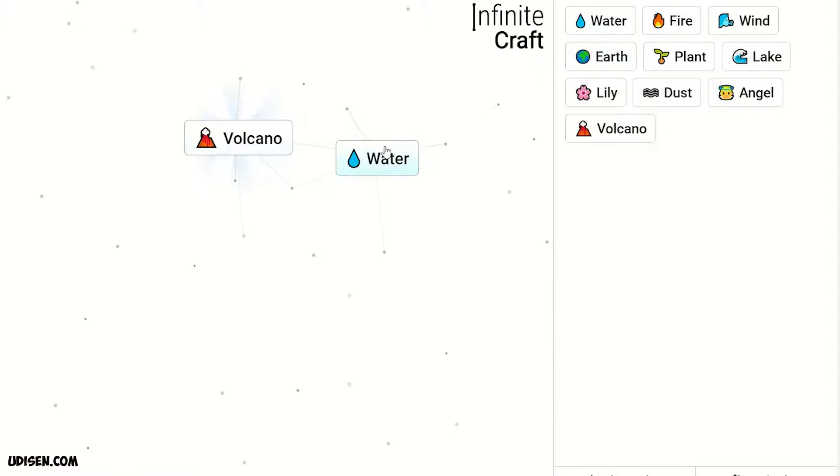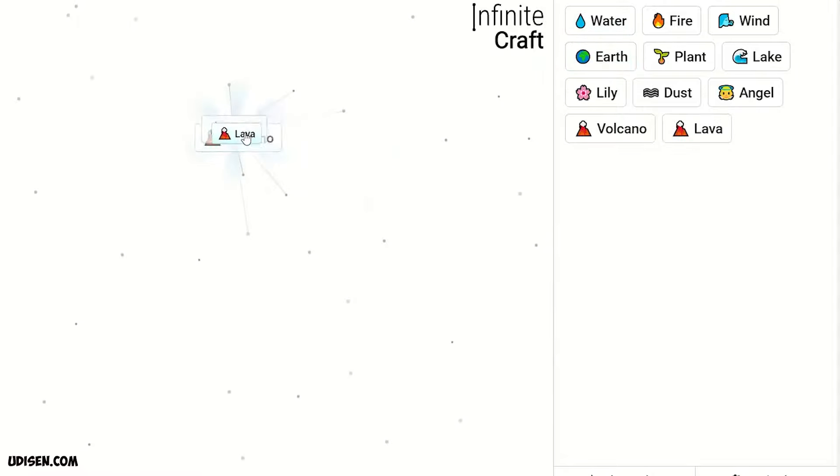Elf and wind — we receive dust. Dust and lily gives angel. Leave angel here. After that, combine two fire, then volcano and water gives lava. Lava plus angel gives devil.